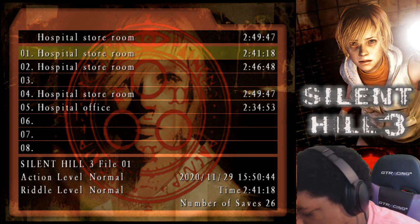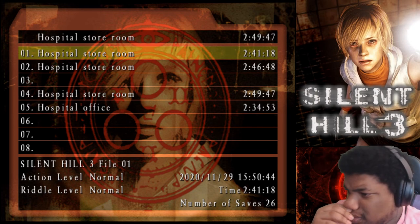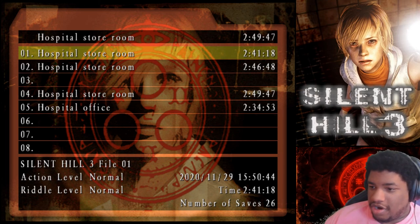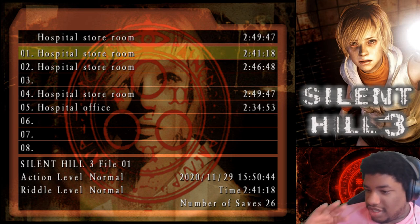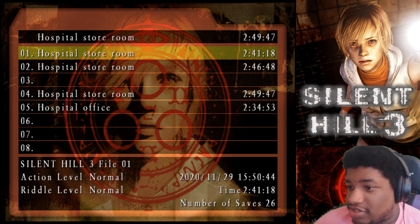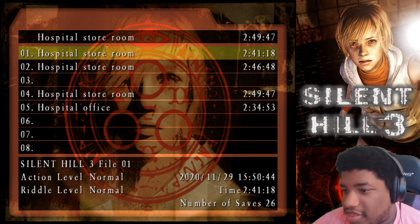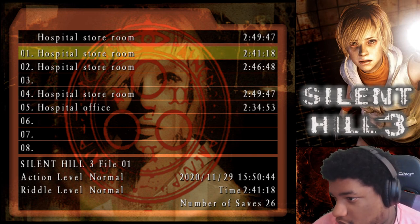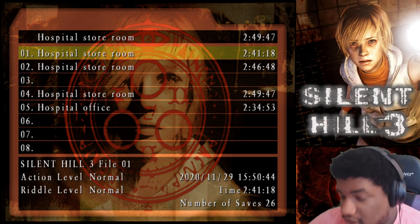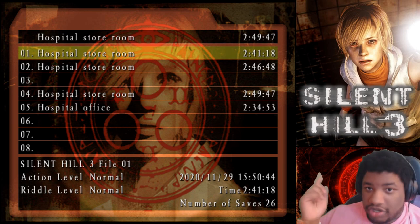How long have we been going? Alright, we can cut there. So in this part we used the polaroid to get the numbers for the door on the third floor, then we killed some nurses. We got a read of what I'm assuming to be Stanley's last note, warning us about Leonard, and then we got a call from Leonard asking us to help him deal with his daughter — who we found out is Claudia. In the next part we will save Leonard and deal with that. If you enjoyed it or you're happy to see the series back, let me know — do all that YouTube stuff. Until the next part, thank you all, have a nice day.